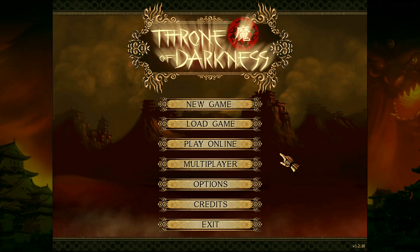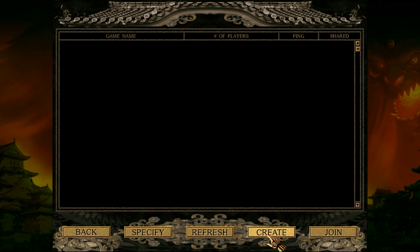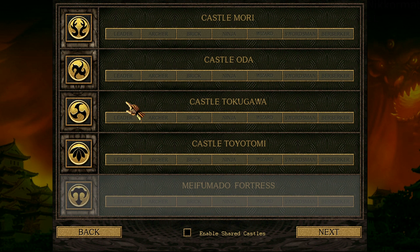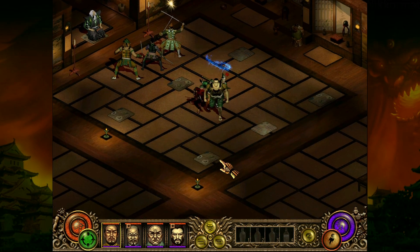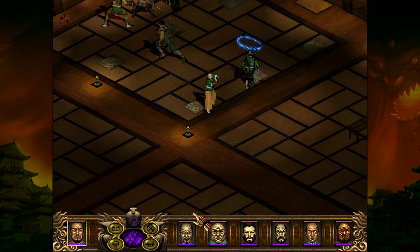Welcome back again to Throne of Darkness. In the last part I showed you how to grind, where to grind, copper shells and gold. Let me show the results.